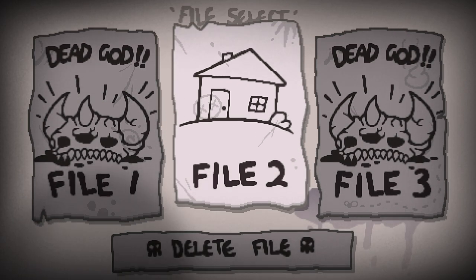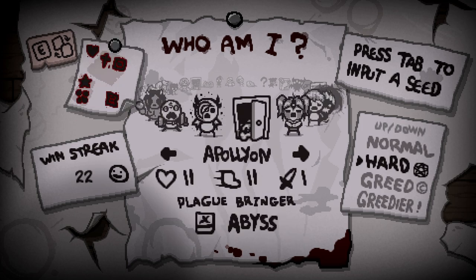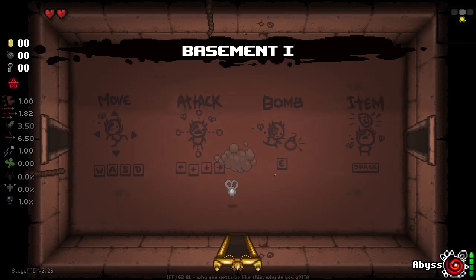Hello everybody and welcome back to another episode of the new Save Bar. We're jumping in again, this time on our 22 streak. We're going to go as Tainted Apollyon. See how we do with that. We've got Dark Path to go for here. Pretty fun character, relatively easy but not crazy easy.